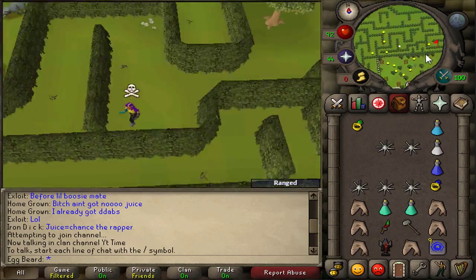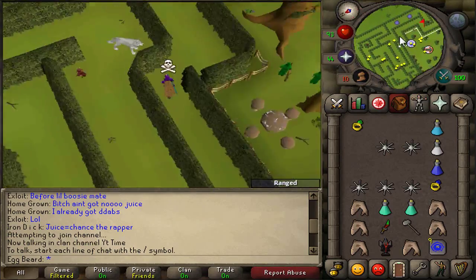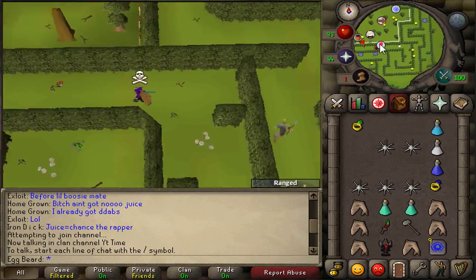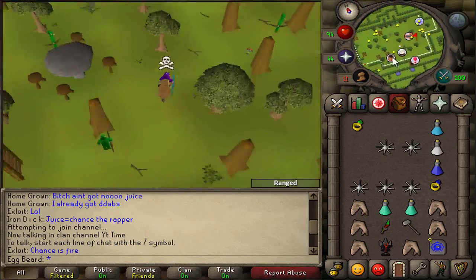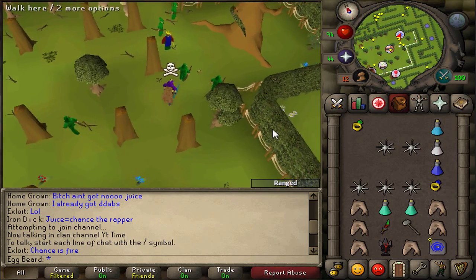My recording broke on the start of the quest so I'm going to have to show you how to get through the start maze on another account - just follow this path. Once you're here, just talk to the king and then Elkoy should immediately take you out of the maze.